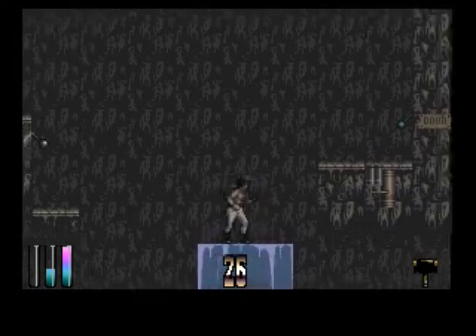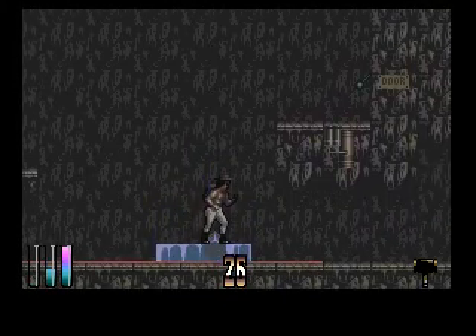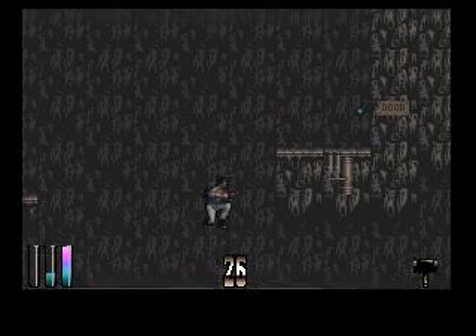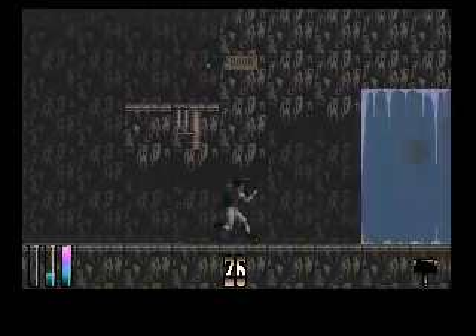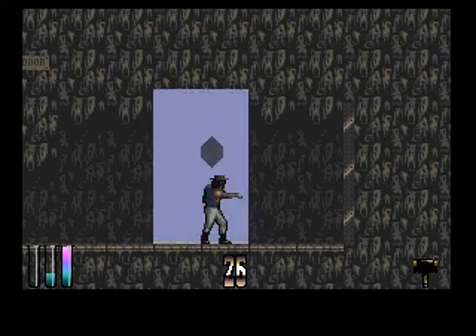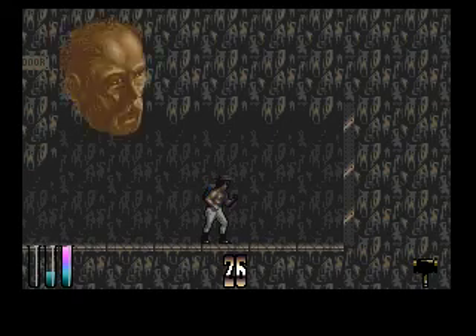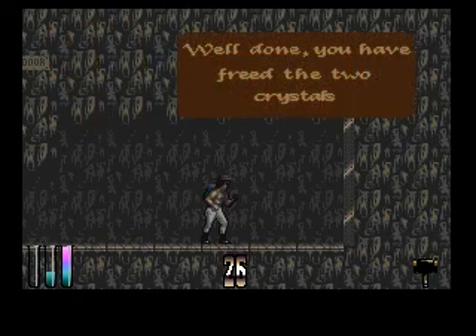Here we go. Door is open. And the iron finally cools down. Now, break this block here. Here we go. Well done. You have freed the two crystals.